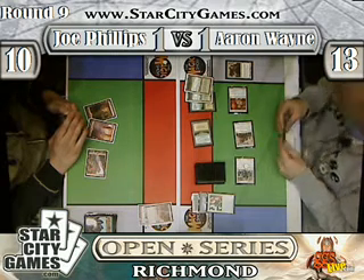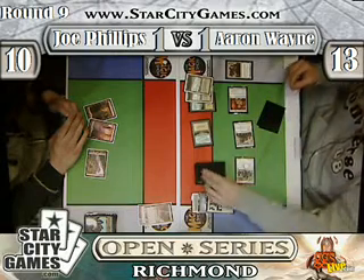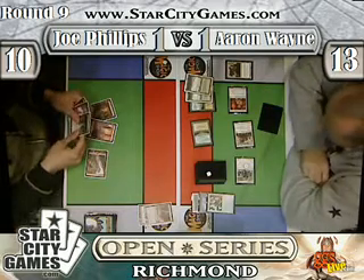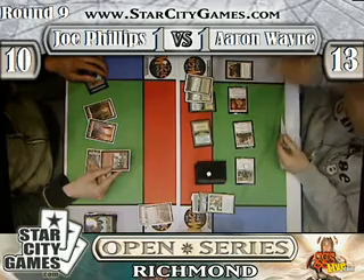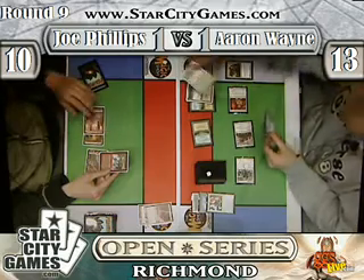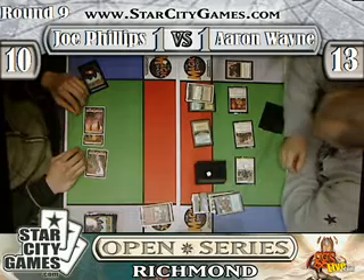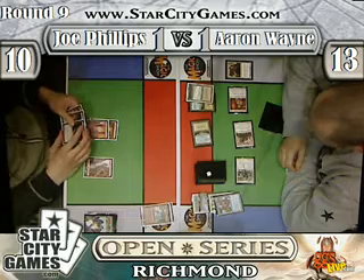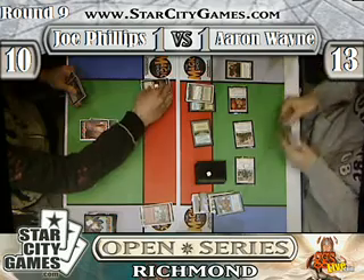Judge confirming the life change — I think one player forgot about Swords to Plowshares gaining a point of life. So we're going to have an end-of-turn Price of Progress, which is going to be 4 damage. He's thinking about dazing it. It's going to Daze the Price of Progress, so Joe is taking 4 again. Riftbolt drawn for Joe gets suspended, and Smash is going to be just sitting in Joe's hand.